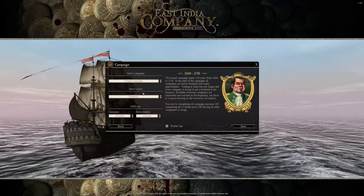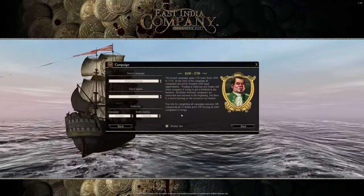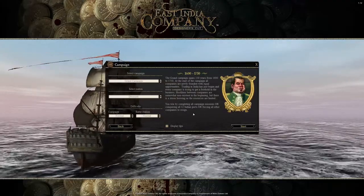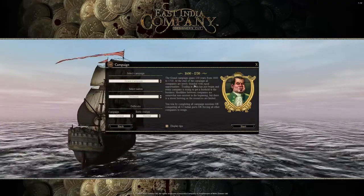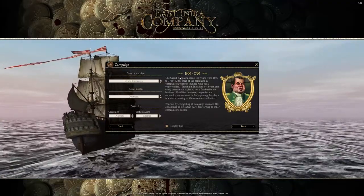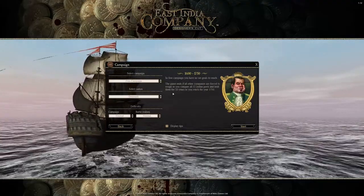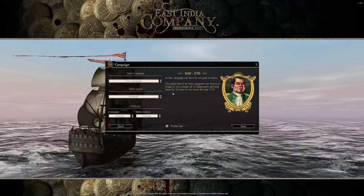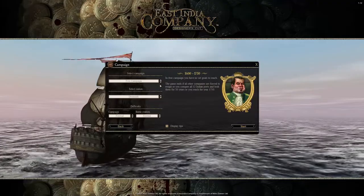You have different campaign settings that will change your objectives and time limits. The grand campaign has you complete all campaign missions — conquer all 12 Indian ports or force other companies to resign — and you have 150 years to do so. There's also a free campaign which still gives you 150 years, and you can force them out but without as many restrictions. That's what we're going to go for.